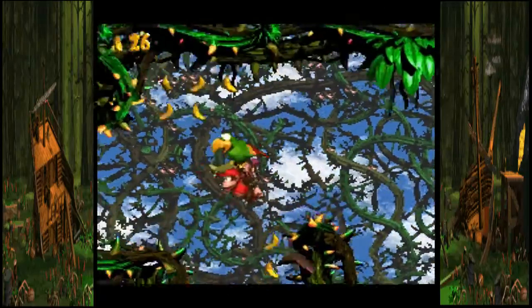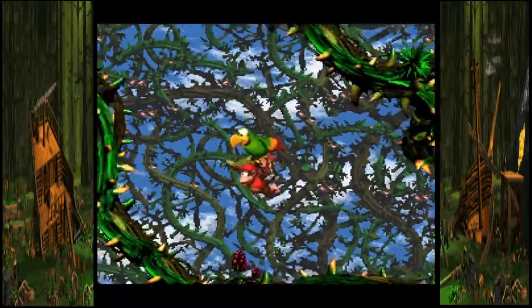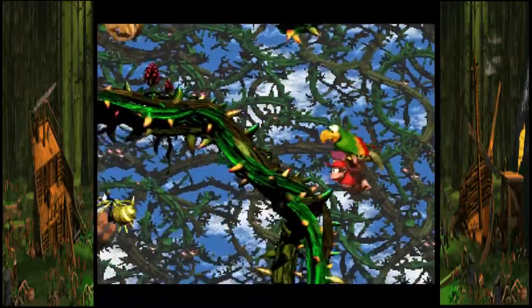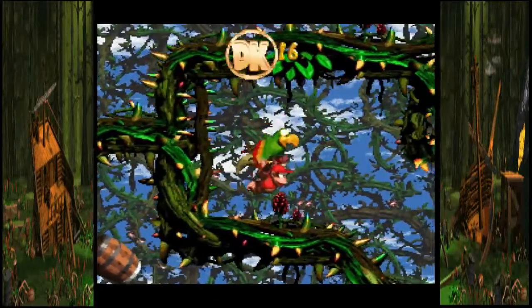With Squawks right here, go through this path, go to the top left, and shoot that zinger. There's your DK coin. But you're not done here.